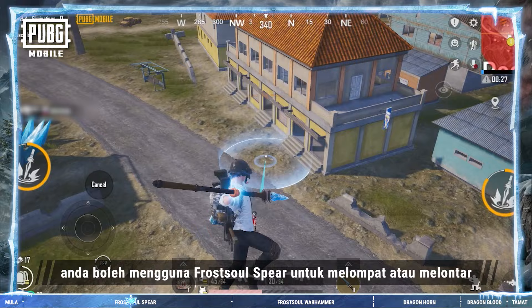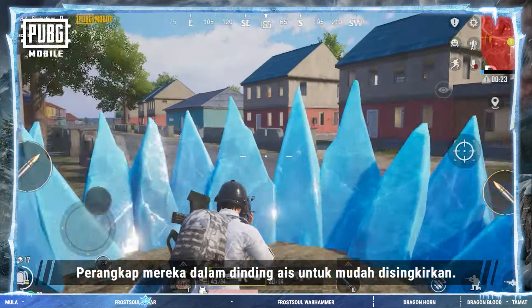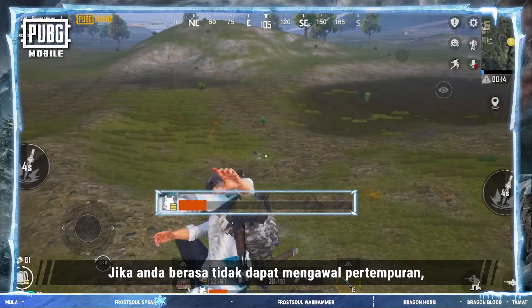In battle, you can use the Frost Soul Spear to jump or toss it to pursue enemies trying to escape. Trap them within ice walls for easy eliminating.